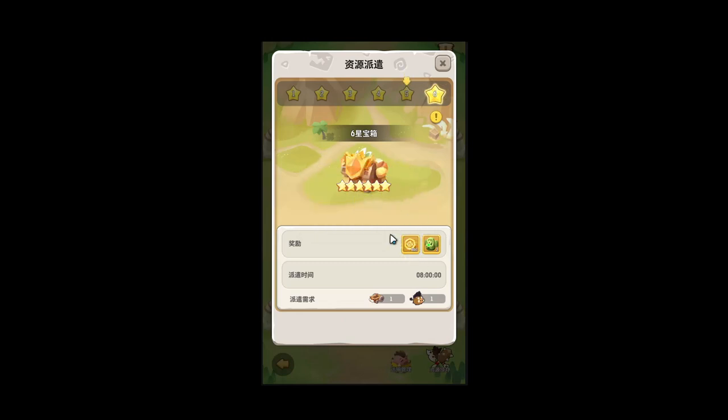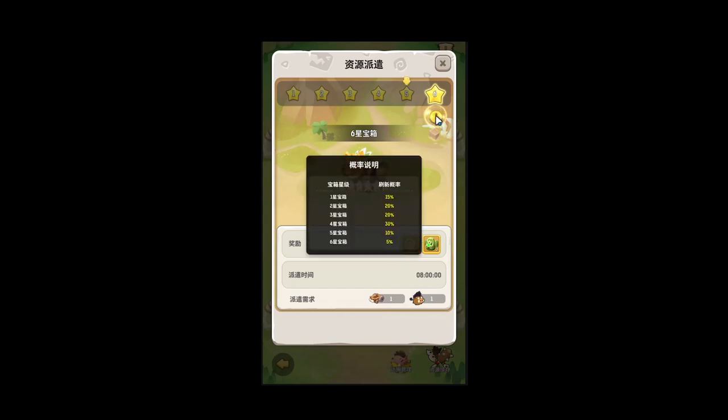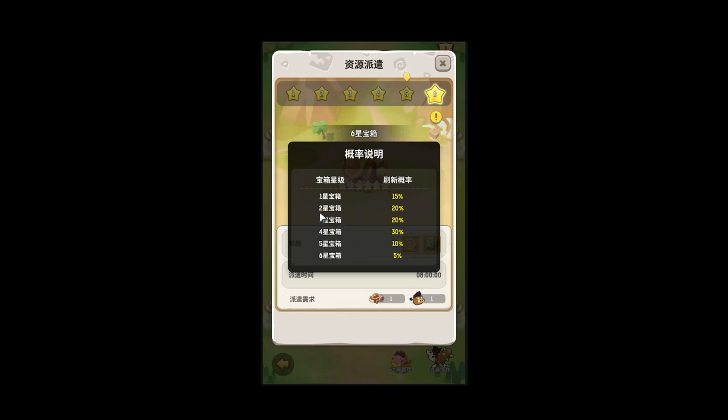The reward is just coins. As the star goes up, so does the time it takes to get the chest — it goes up by an hour. It starts at four and a half hours for one star, and eight hours for six star. This is just saying it costs one cart and one pig moblin to get the chest. This just shows the spawn rate — one star is 15%, et cetera.